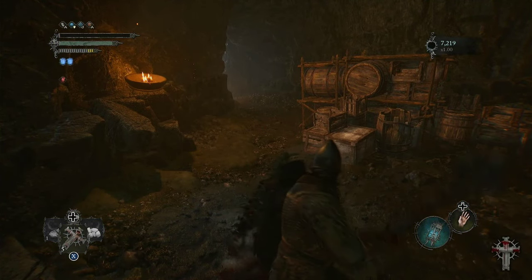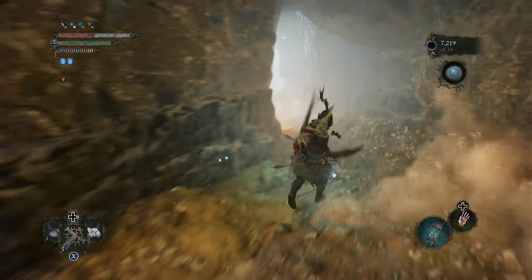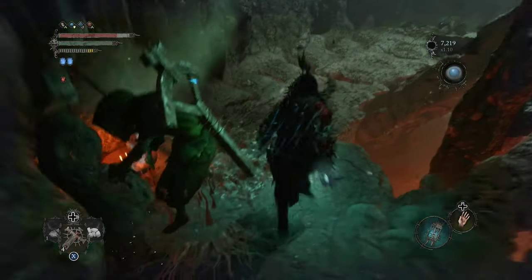You're going to have to go to Umbral here anyway, so you can let them kill you or you can just summon Umbral yourself. Once you're in Umbral, make your way down here — there'll be this dude hiding behind, he'll try to push you off the edge, so try to dodge by him if you can.